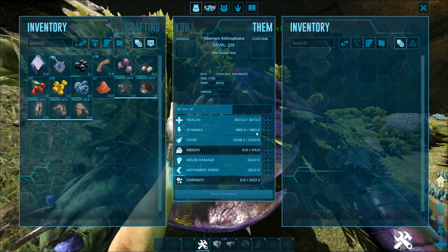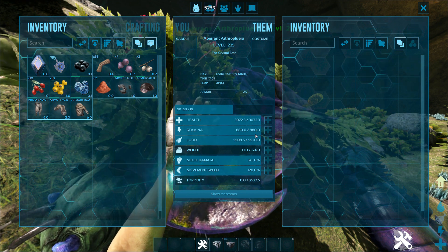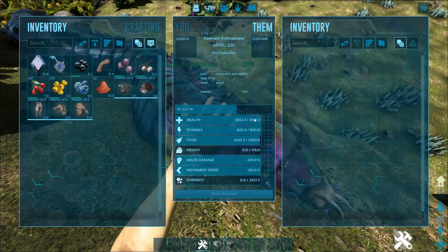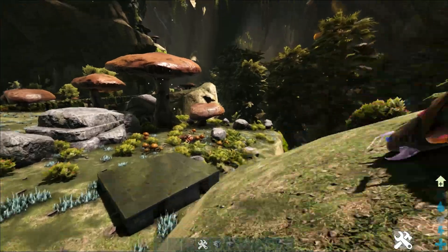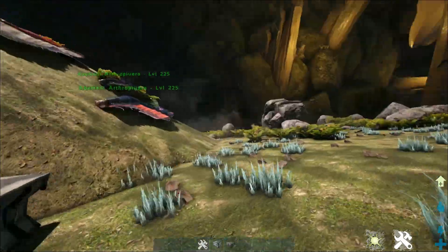An Arthropleura is really not a bad tame. It's got a pretty good solid base health. These are 150 wild perfect tames: health of 3000, melee of 343, 455 is impressive, and then 399 — not too bad. You'll notice the health is a little bit down; one accidentally spawned and decided to attack us, so that one killed it.